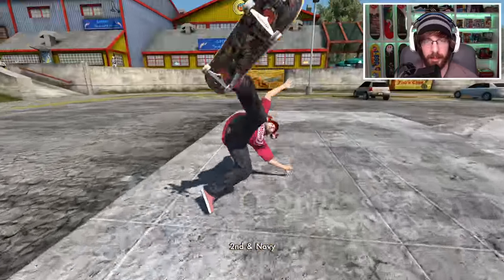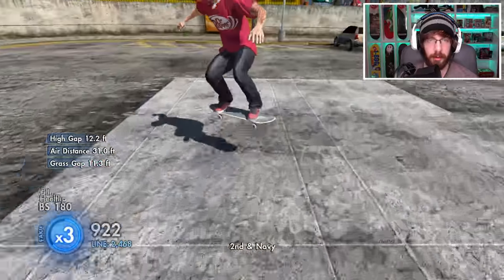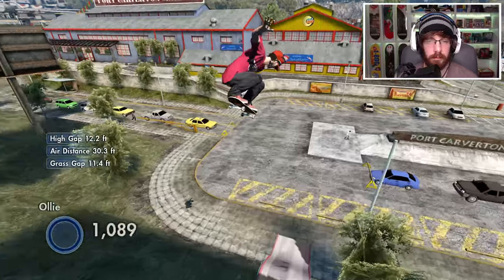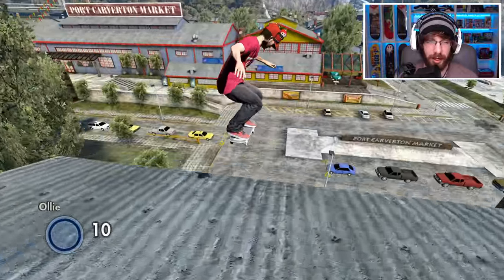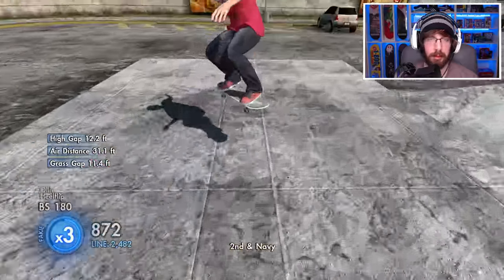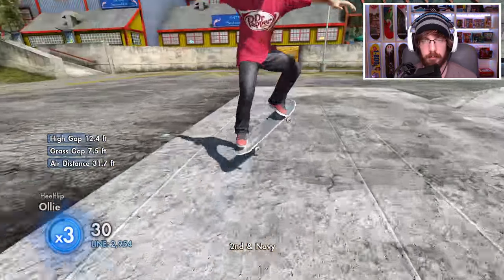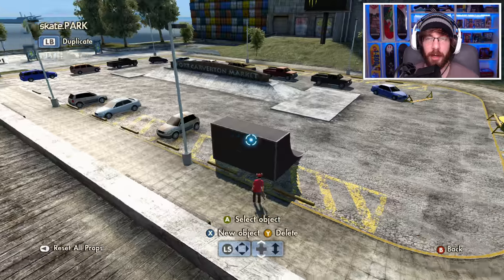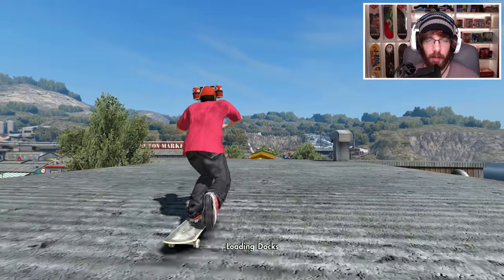Just a backside heel — didn't even have a chance to pop, I've got to be really quick with that. Barely, I almost got it. I don't know if I'm going to be able to do a back heel over it — I'm really trying here but I'm so close. I can do a back 180 but not a back heel. I'm going to place a quarter pipe right here just in case I do land it, because I don't want to mess up over here and then have to do it again — I want a clean roll away.